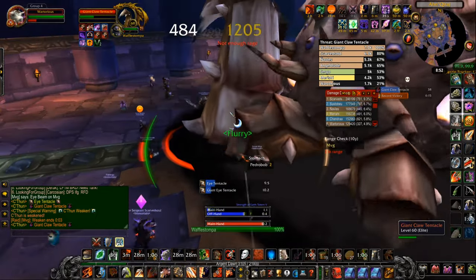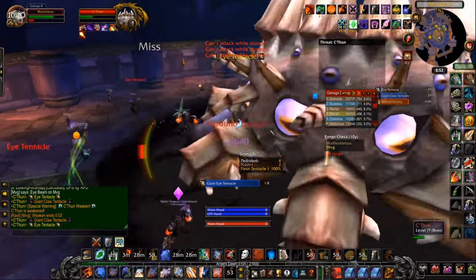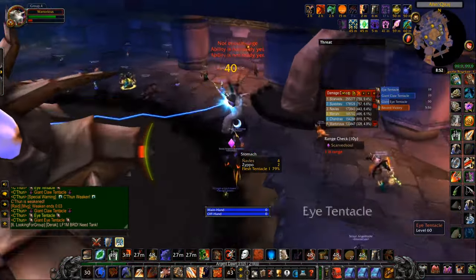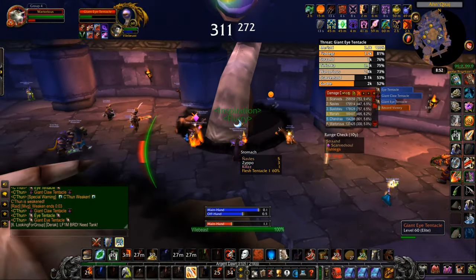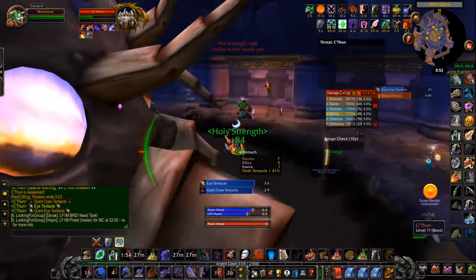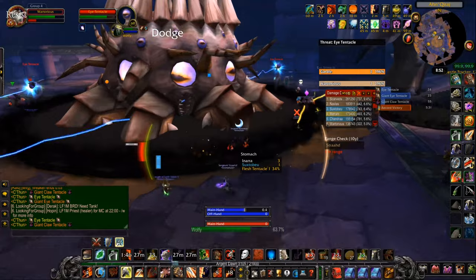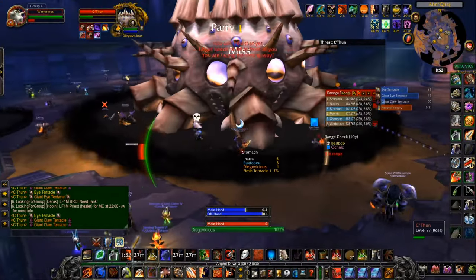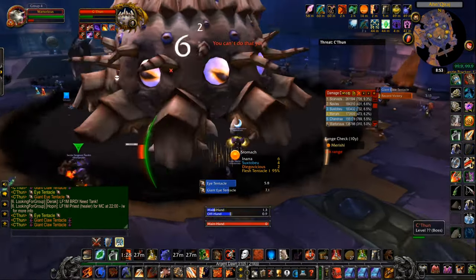The symbols on people's heads, such as mine, signify which group we're in. The moon meant that especially during the first phase, people could line up near me and know that they should be near the moon. It's a really good visual indicator of where you want to be standing.